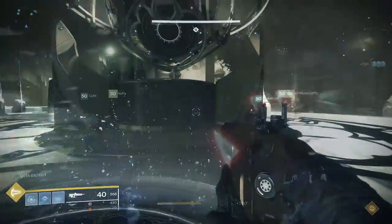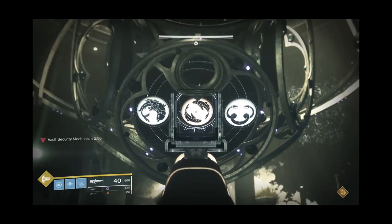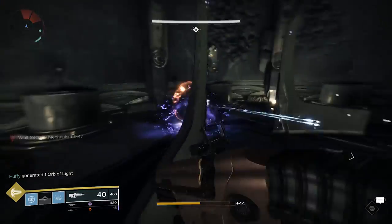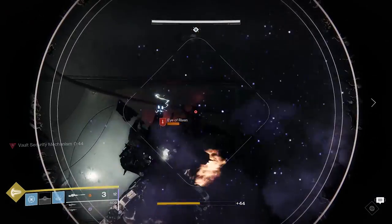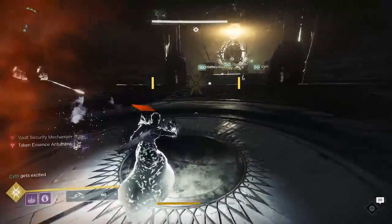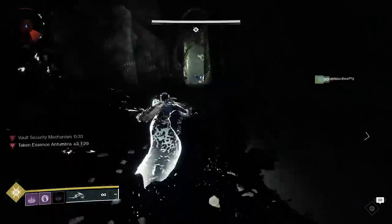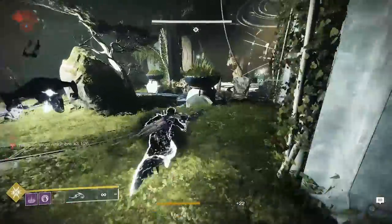When you first step onto the plates in the middle of the room to start the encounter, the lock in front of you will show 3 different symbols in a row — examples are a dragon breathing fire to the left or right, 2 snakes in various positions, a bird, stuff like that. These are actually codes as to where you need to place your keys into the lock. During the encounter, you'll be killing Eyes of Riven and picking up their Taken Essence, and you'll have the debuff with Penumbra or Antumbra as a modifier. This is important because it tells you what kind of key the Taken Essence is.